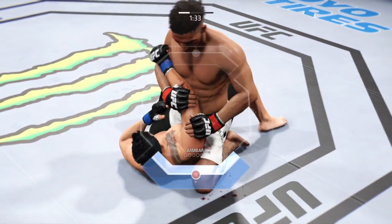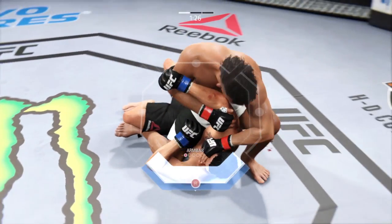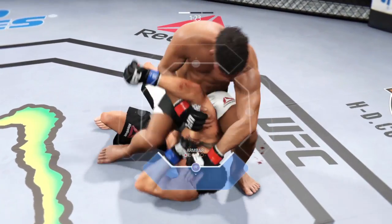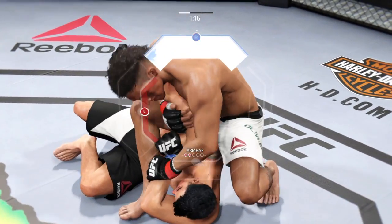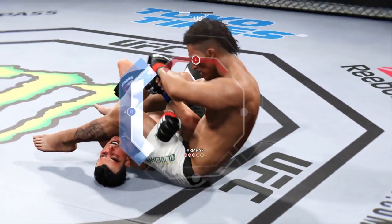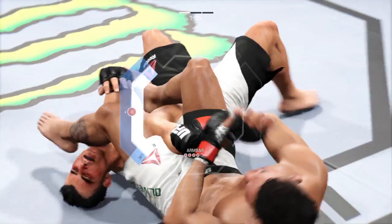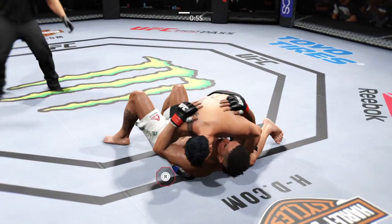Arm bar. He gets himself into a good position, a better position. He's got the arm here, now he's gonna throw his leg over. Trying to lock it in. Throw the leg over the face. That is locked in. And he's out — wow, that arm was in deep.